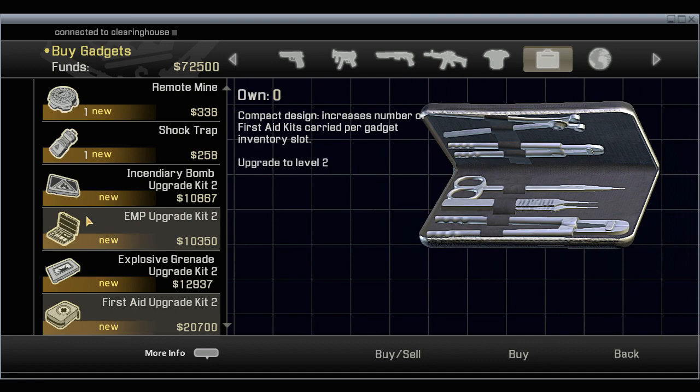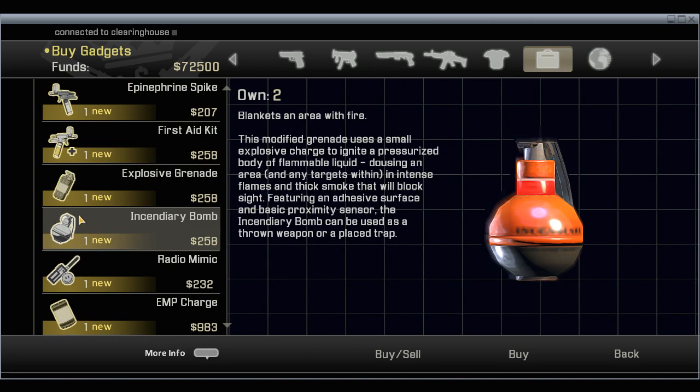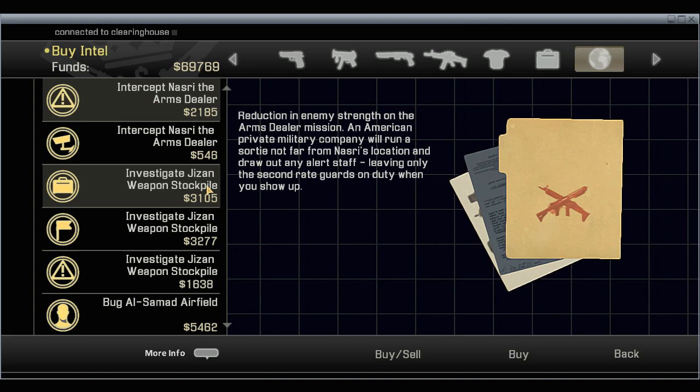He's sold out of noise thingies. You can also get upgrades to your kits here — increases the number available to carry. I might want to get an extra EMP, but let's look at the intel. This one's actually kind of important — it's a bonus objective you can buy. An anonymous black market source offering intel on Nasseri's weapon shipment. That's exactly what the tooltip said. I'll take that.